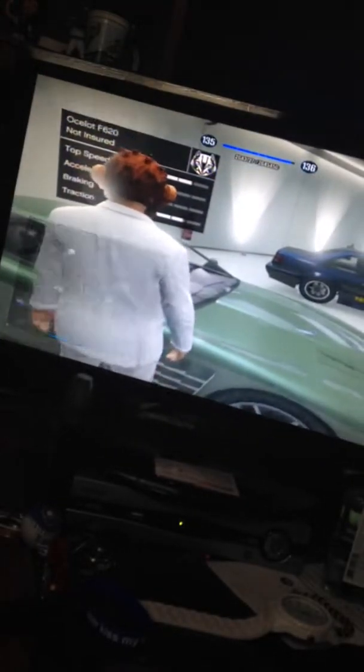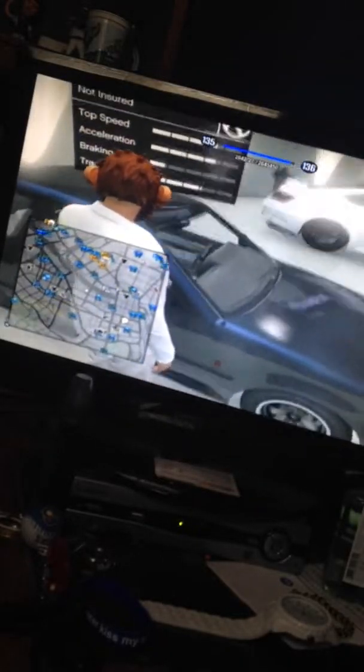We got the Ocelot F620 right here. This one is not really upgraded — I just have it in here. It's a nice car. It's engine level 2. Then we got my Fudo — nothing has been done to it. I used to have an all-white one that was fully pimped out. And then we got my Benefactor Schwartzer. This car is nice. I always drive this car around.